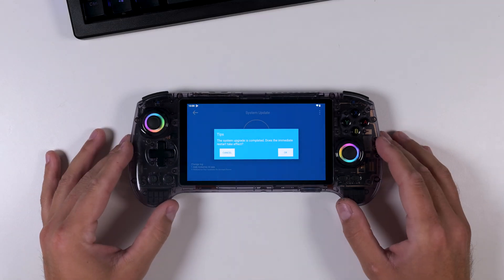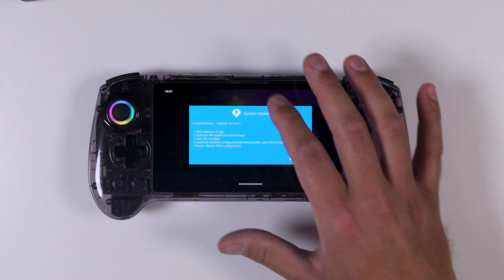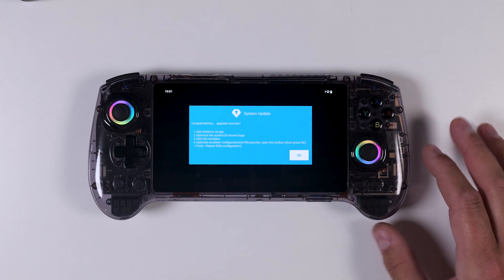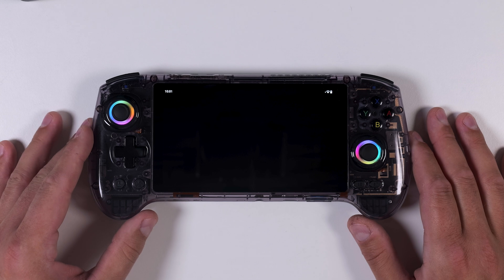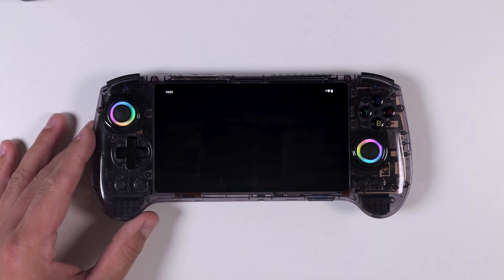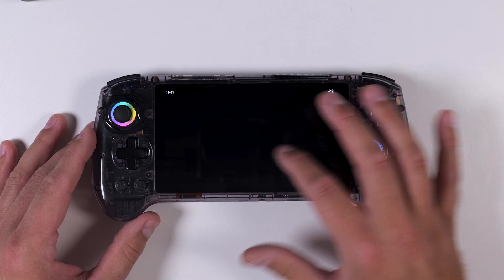Once everything is done, tap OK to restart your device. Now, something that happened to me: after the reboot my RG557 got stuck on the lock screen and wouldn't go any further. If that happens to you, don't panic — I had to do a hard reset by holding down the power button until the device force restarted. After that, everything worked fine.